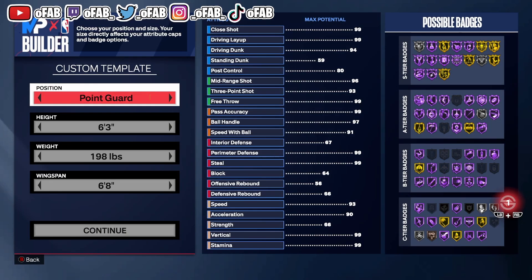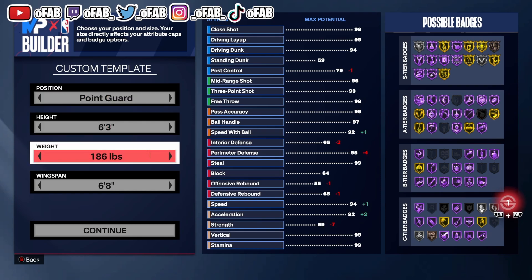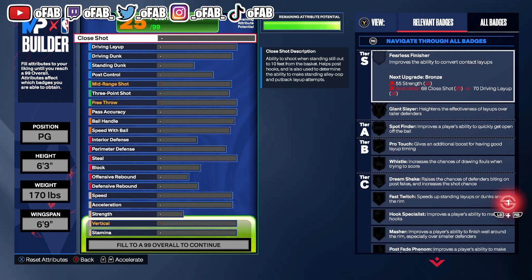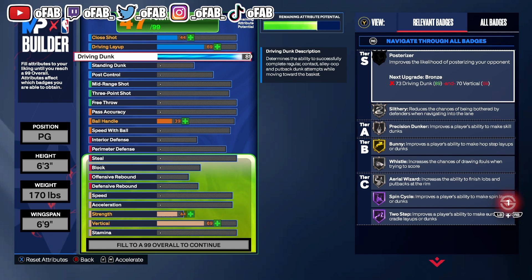Right away, you want to make him a PG, 6-3, 170 pounds, and 6-9 wingspan. He has an 89 driving dunk, which gets you good badges — contact dunks, precision dunker, slithery — you're gonna end up getting two contact dunk packages with this, so it's really overpowered.